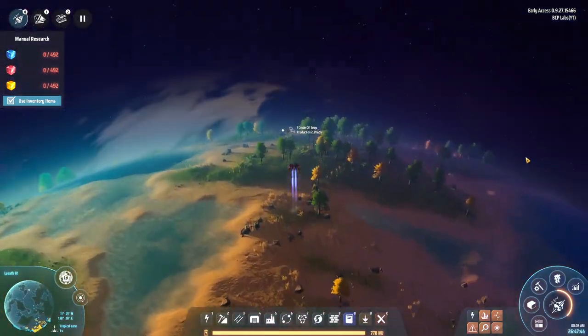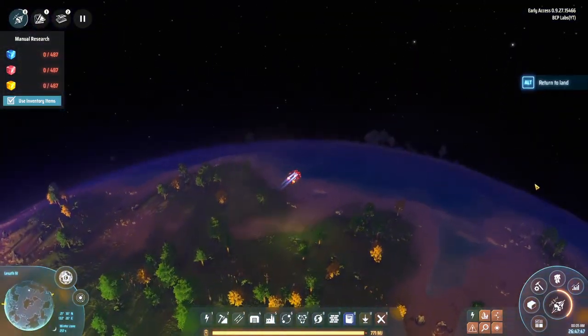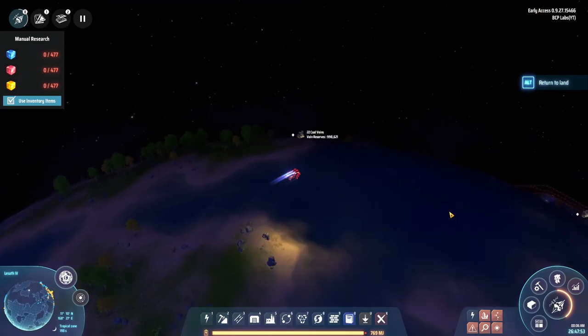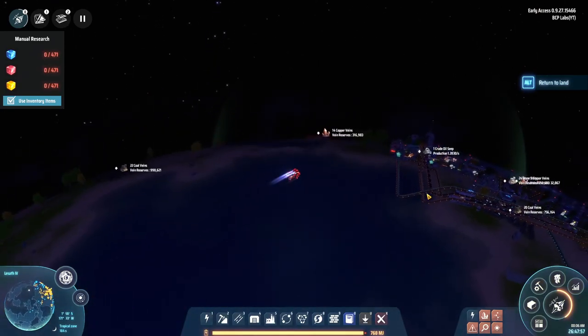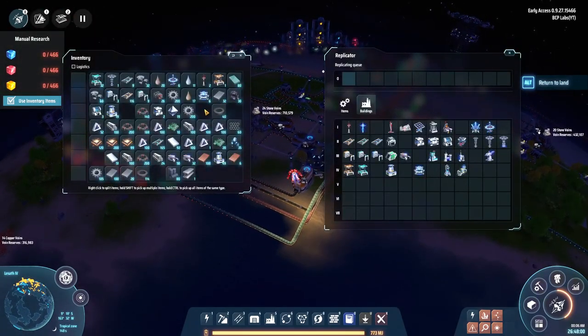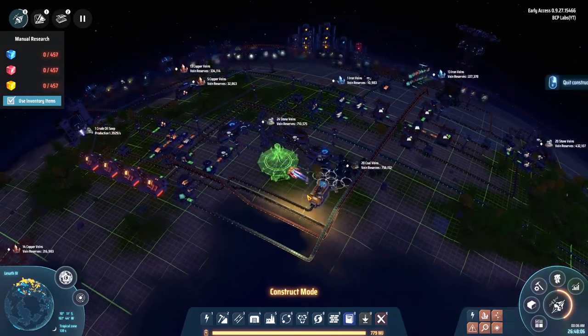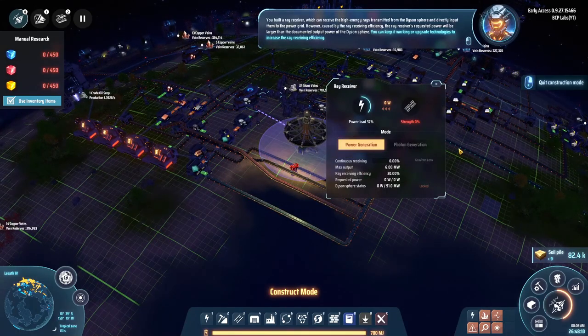I have one of these ray receivers, so let's go check it out. As far as I know, it's going to be able to pull energy right from that 90 megawatts I'm generating. I have six of them already made - let's put one here and see what it does. The game says: 'You built a ray receiver which can receive the high energy rays transmitted from the Dyson sphere and directly input them to the power grid. However, caused by ray receiving efficiency, the ray receiver's requested power will be larger than the documented output power.'